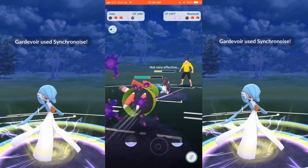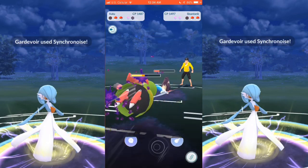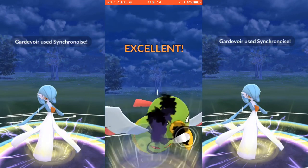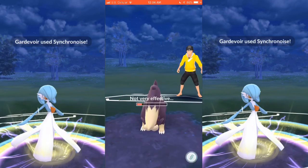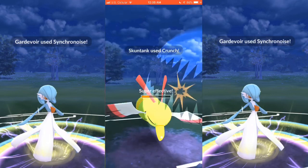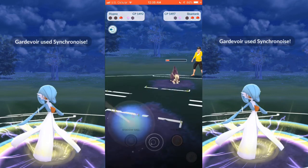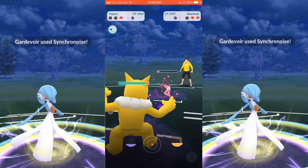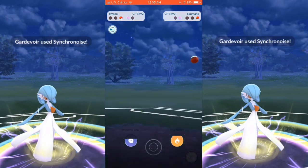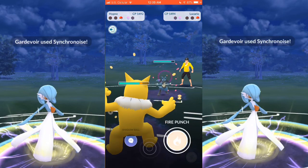I get off an Ominous Wind here. He lets that go through, which is smart — that's a move you would let go against Skunk Tank. I get off another one here; I don't expect him to shield this one either, but I believe he did. I end up letting my Zatu go down. I bring in Hypno, which should take down this Skunk Tank with just fast attacks, and I'm almost to a Flamethrower and a Shadow Punch. He has a Lucario in the bag.